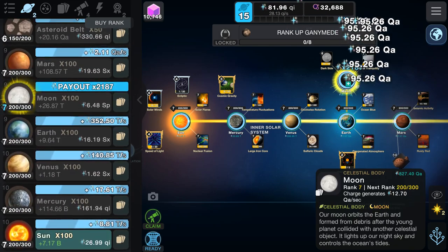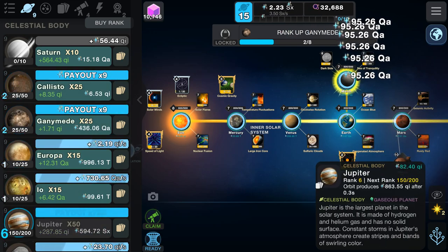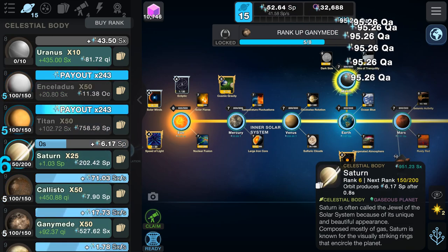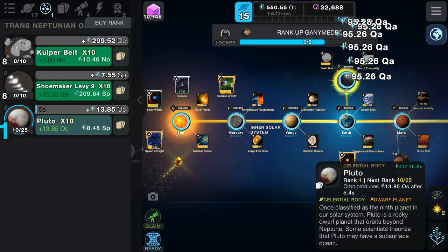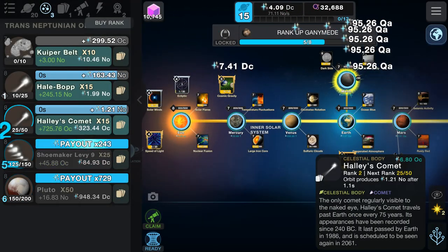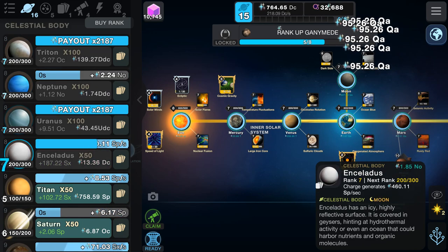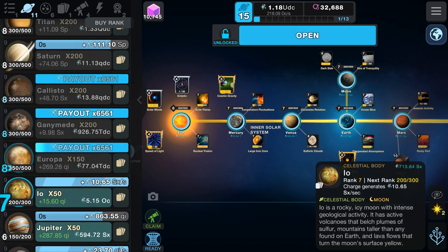The Moon's got another level up — perfect. Sun level eight. Jupiter and its moons: Io, Europa, Ganymede, Callisto — let's get all those guys up as high as we can. Ganymede and Callisto done. Saturn, Titan and Enceladus — get all those leveled up. Then we've got Uranus, Neptune, Triton as the last of the celestial bodies, and then on to the new ones: Kuiper objects and trans-Neptunians.